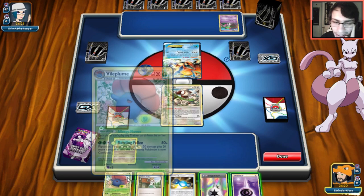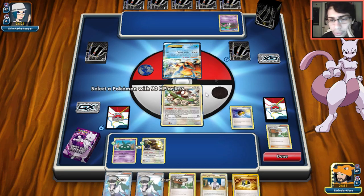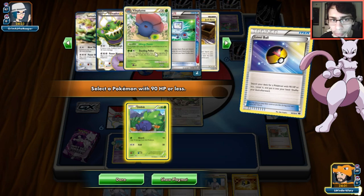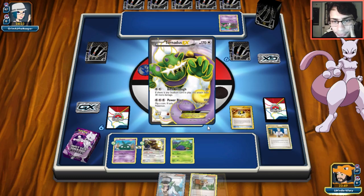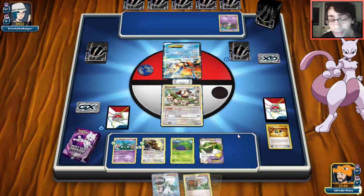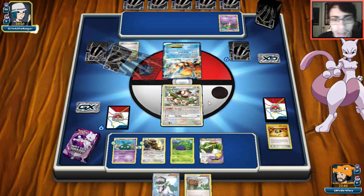He has Rare Candy and Gallade which is interesting. We use Pont and get Bouffalant - put that down. Level Ball for Oddish. We have tons of supporters in hand. He plays Blastoise, so we definitely need to get Garbodor in play. We go for N instead of Juniper so he can't get Gallade next turn - keep one supporter. He has Ether so it's confirmed: Blastoise Keldeo.